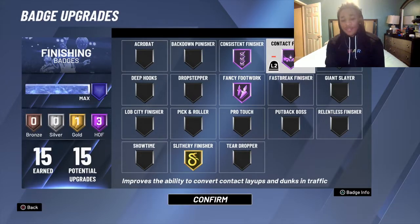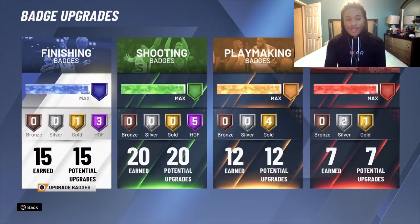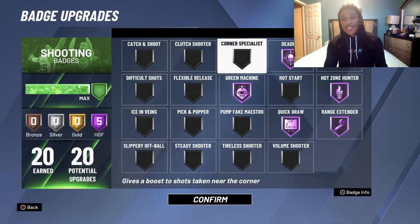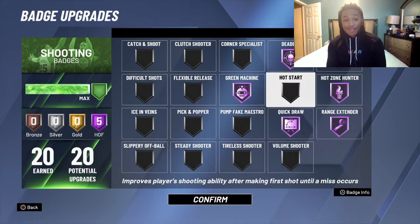Look at all the finishing badges: Consistent Finisher Hall of Fame, Fancy Footwork Hall of Fame, Contact Finisher Hall of Fame, Slithery Finisher gold. Then you got Dead Eye, Green Machine, Quick Draw, Hot Zone, and Range Extender on Hall of Fame.